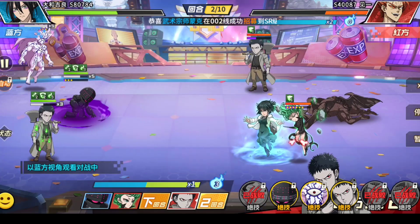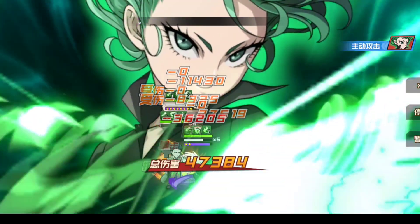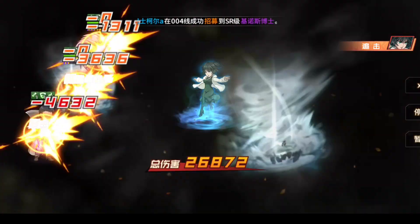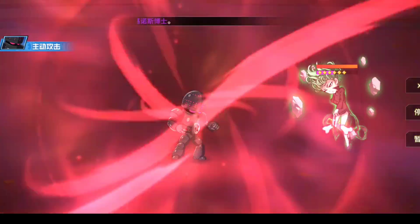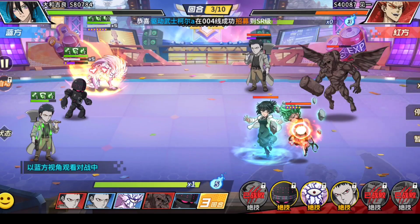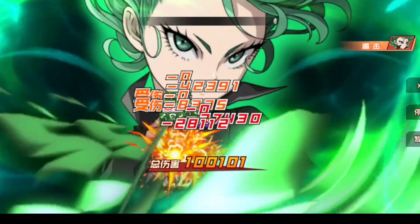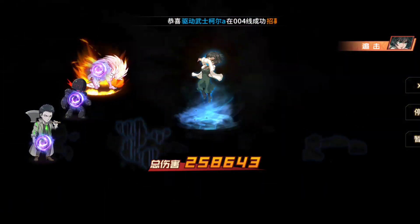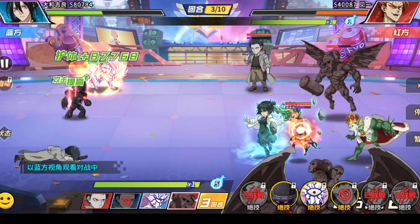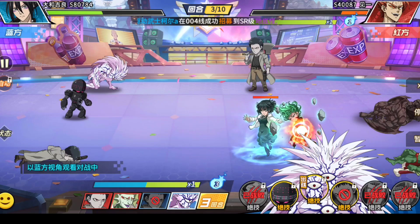Boros also increases arena damage by 30% to all allies, which is quite wonderful for PVP. The battle winner is G4 for his ability — he does a great job giving his allies specialized guard, making his team far more powerful. Even the opponent has Tatsumaki with her chaos, and still nothing happens. This is the power of the UR Boros core plus G4's specialized guard.